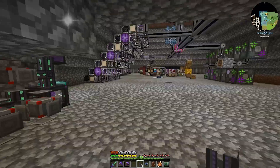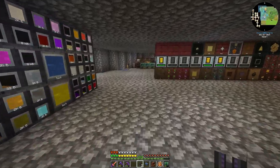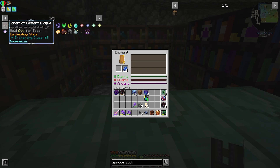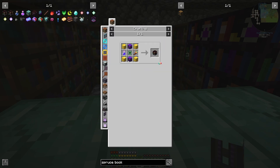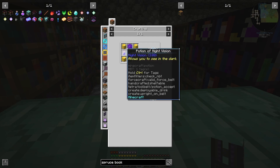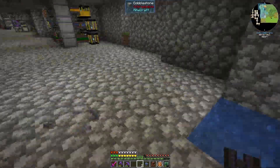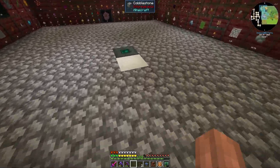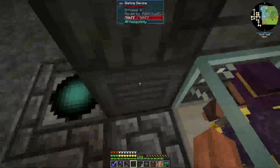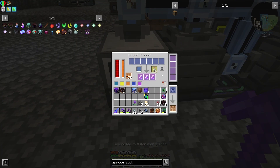So looking at the infused hellshelf setup — we want to get to the maximum tier we can of all of these, and we want all the clues we can get so we know what we're going to get on enchanting. One of the next things we need to do are these shelves of sight and masterful sight. They take infused hellshelves, some ender cores, a spyglass, and potions of night vision. I was brewing this stuff by hand earlier and that got old real quick, so I noticed we have the potion brewer.